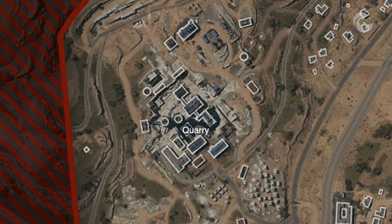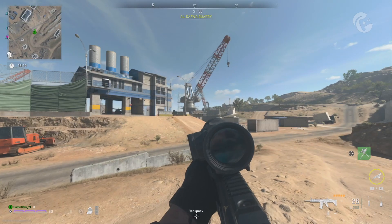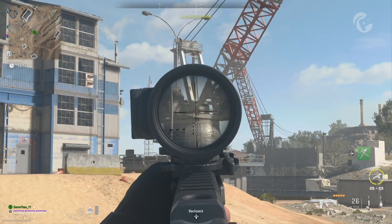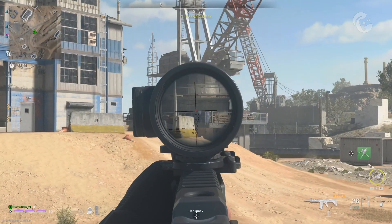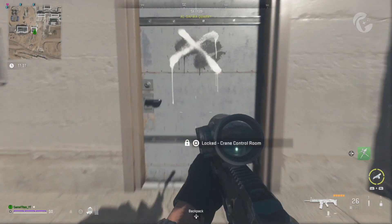When you do eventually have one, equip it and head to the western part of the map to this building in El Safra Quarry. There you can unlock the door and find the documents.